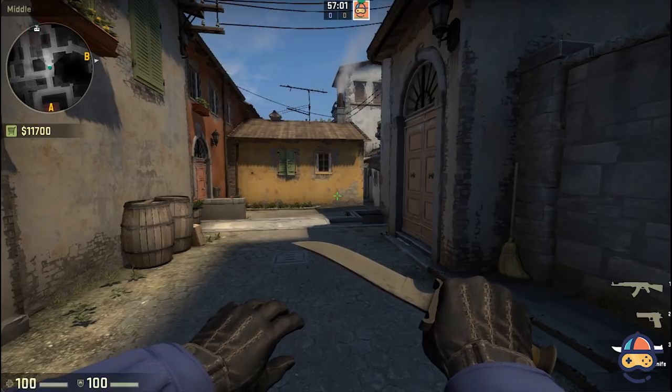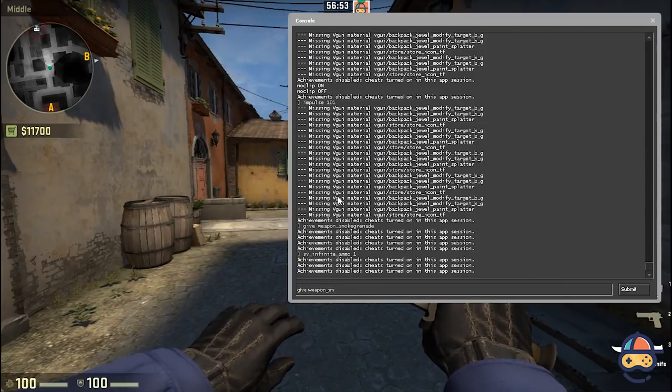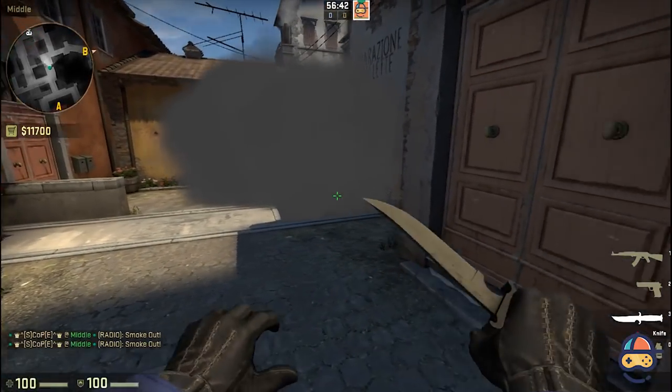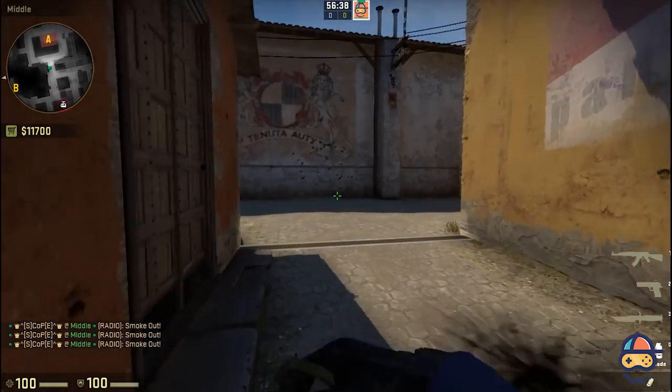Since you want to practice for smokes, type in a command to get the smokes: give weapon_smokegrenade. Or you can buy it with your money — it's your choice. Now throw as many smokes as you want; they will never finish and you are all set for your smoke practice.